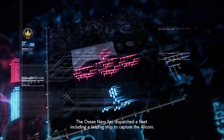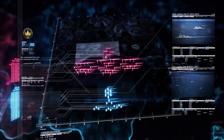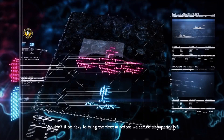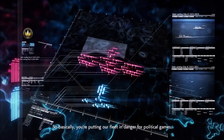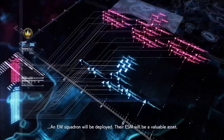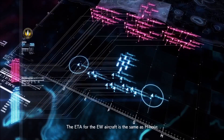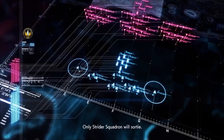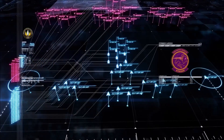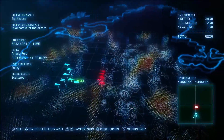The OC Navy has dispatched a fleet including a landing ship to capture the Alicorn. Our mission is to secure air superiority and protect this assault and capture task force. If we take too long, they'll scuttle the sub. An EW squadron will be deployed — their ESM will be a valuable asset. Stay within their range and you'll have a significant advantage over your enemies. Only Strider Squadron will sortie. September 4th, 2019. Sky conditions: sunny.